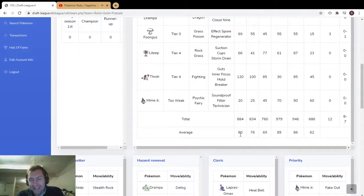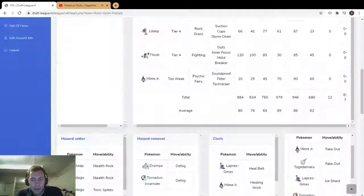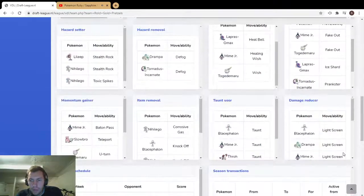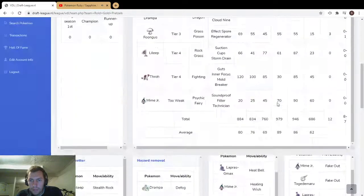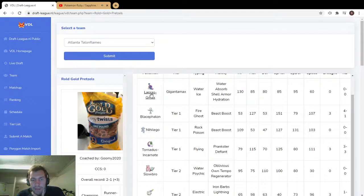More seriously, let's look at these averages — pretty good across the board, low defense and speed. Lapras GMax with screens has been really great in the current meta, so I can see Lapras doing really well here. Then some super scary hard hitters with the Ultra Beasts — Blicephalon and Tornadus Incarnate — those three are really scary.